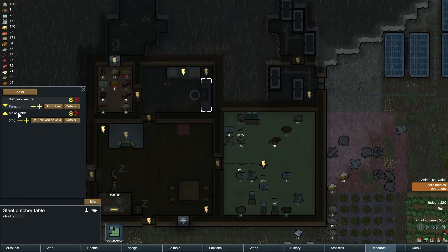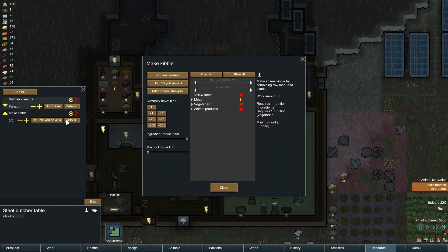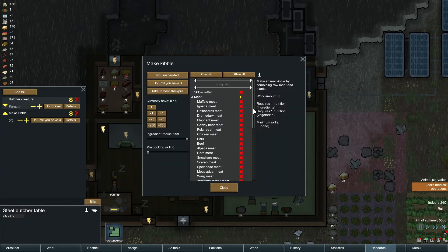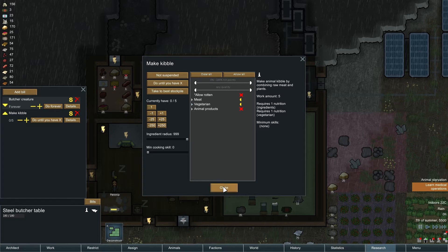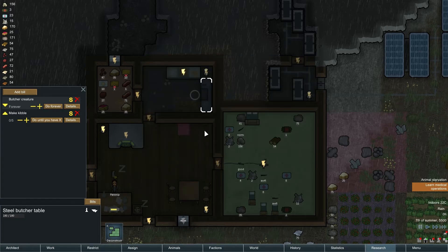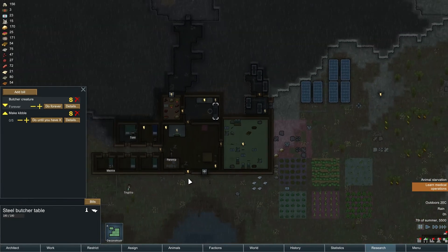Instead of do forever, do until you have — we'll do five. I'm allowing human meat in the kibble right now so we can use up the human meat. And then we need to allow any vegetables here — hay, potatoes, corn, rice, berries, and agave. Not that we have any of those, but we'll allow all of that. Now we'll actually make some kibble out of our human meat. Once the human meat's gone, we'll have to maybe add another meat source. We're gonna have to do some hunting. We won't be able to make kibble in the winter — that's gonna be a problem.